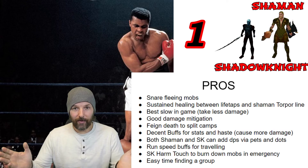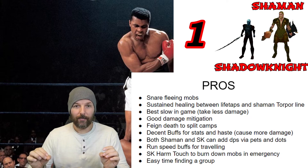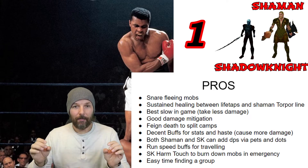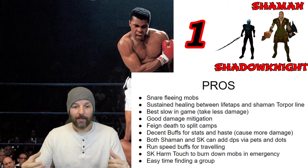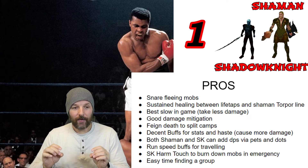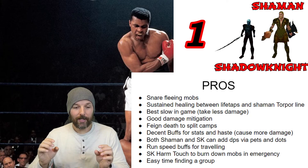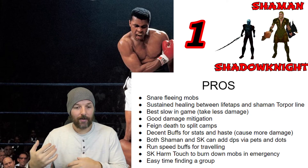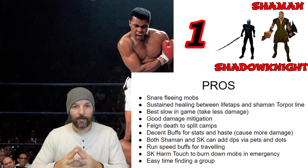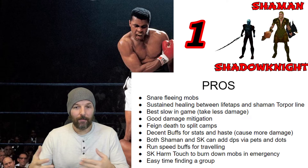With the SK/Shaman setup, you're able to snare fleeing mobs because the Shadow Knight has snare. You have sustained healing between the Shadow Knight's lifetaps and the Torpor line from the Shaman. You have the best slow in the game, which means you're going to take less damage. The Shadow Knight has good damage mitigation as a plate tank class with high AC, and Feign Death means you can pull camps and split camps much more easily. You also get some of the best stat buffs — Avatar and others — plus Haste to make your SK hit harder.